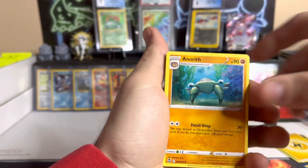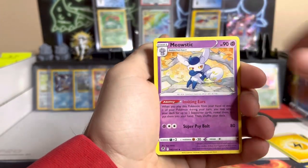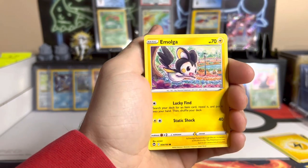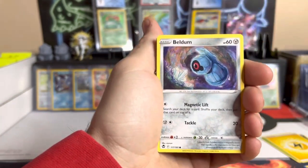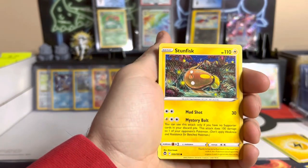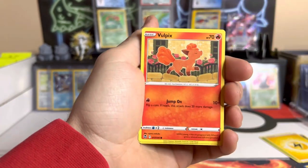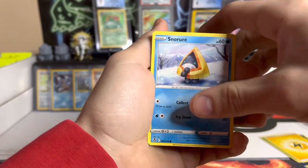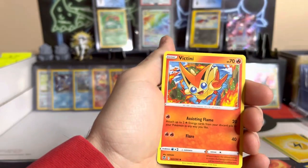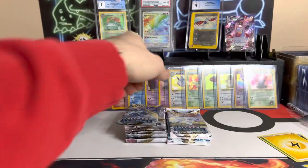That was a great hit — the Duraludon Trainer Gallery — oh my, that is awesome! We also got the weird trippy artwork everybody loves. Then Vulpix, Snorunt, a reverse Swalot, and a Victini non-holo. That's okay.